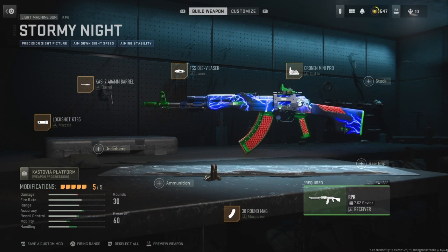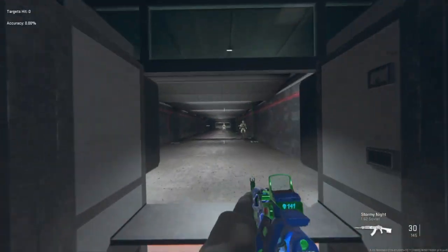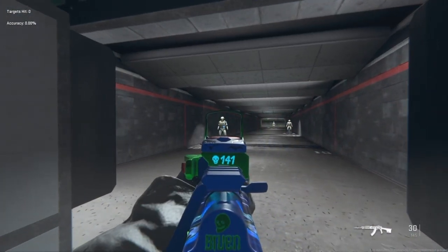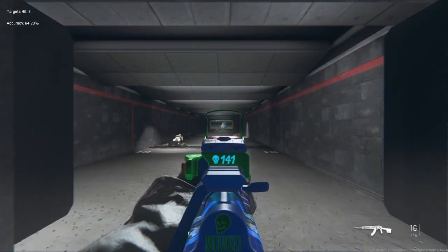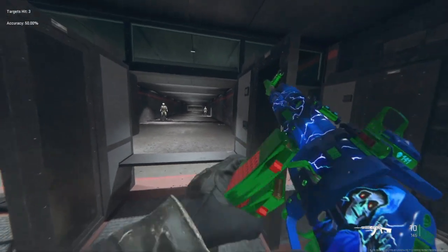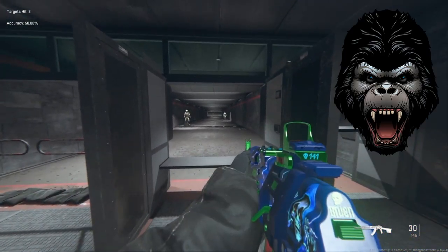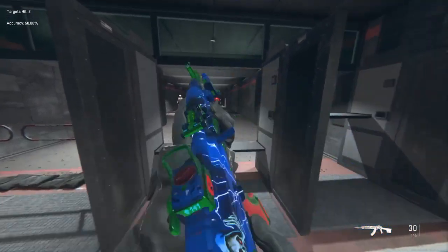For those of you that are unfamiliar with the weapon blueprint challenge here on the channel, the challenge is getting a Bloodthirsty montage created or winning a free for all without changing the attachments these weapon blueprints come with. I play with them just the way I get them as I unlock them — if I was to change the attachments, it would cosmetically change the way the weapon looks. And this one looks very cool too. You can see the skull with the 141 numbering on it and it's got a reaper with some lightning going on in the background. That's actually a very cool weapon blueprint.